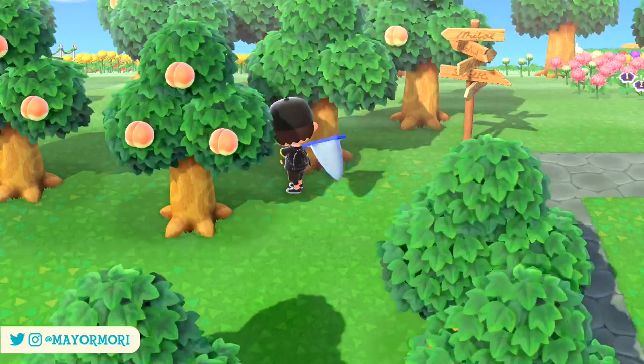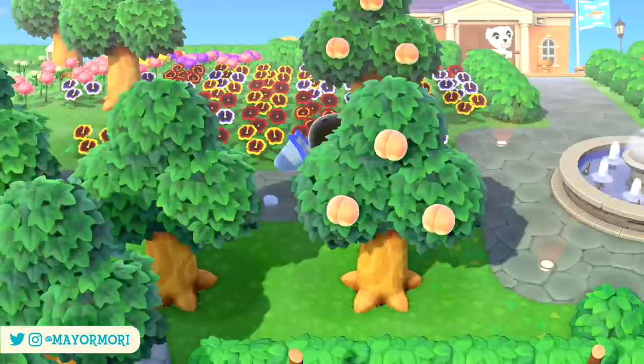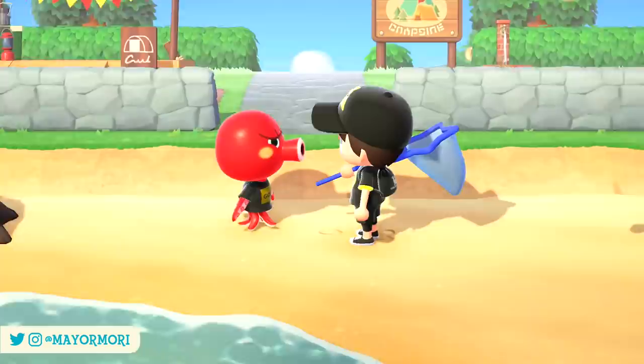Of course this feature has been expanded upon with every iteration of Animal Crossing to include more types of weather such as various wind speeds, fog and even things like meteor showers and shooting stars, and this still holds true for New Horizons.